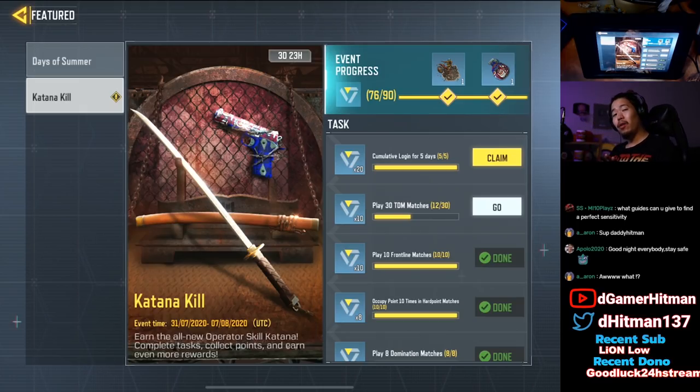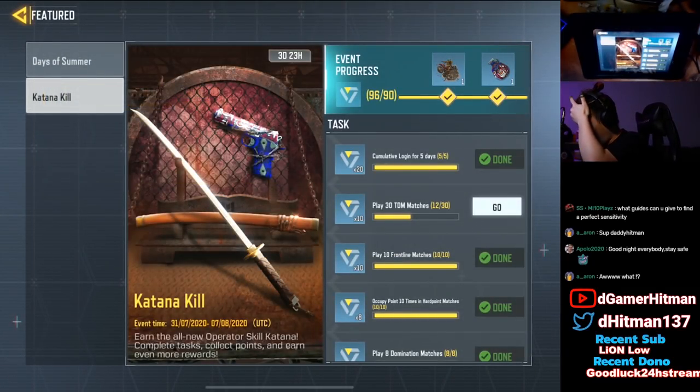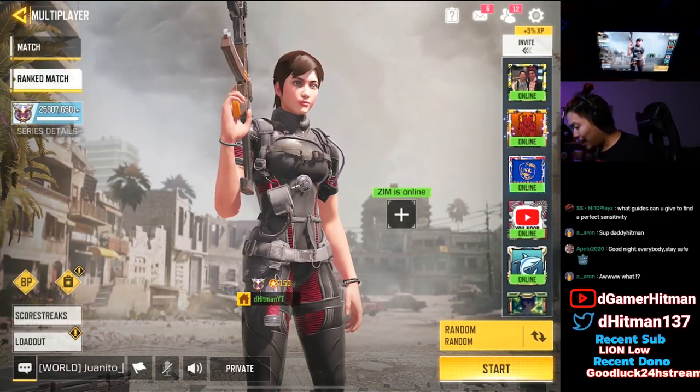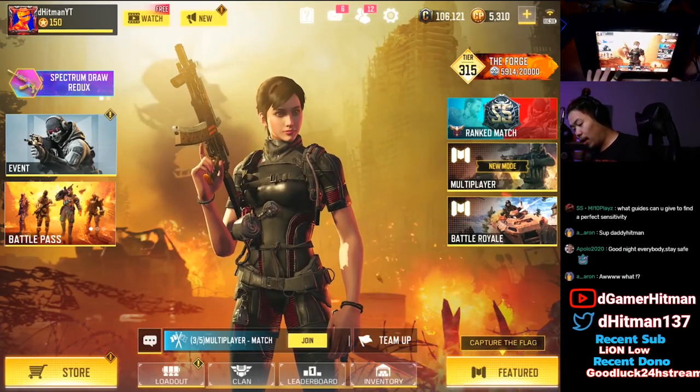Today is Monday, so that means first of all there are brand new things in the store, and second of all the Katana operating skill is officially going to be available. Let's go ahead and check the store real quick to see if there's anything new we can potentially use.